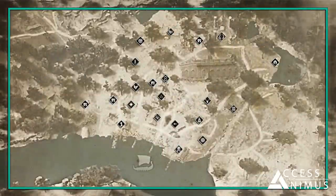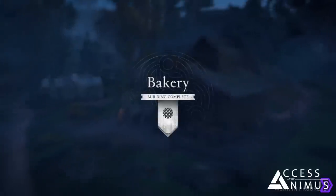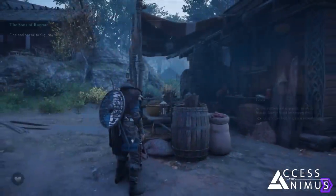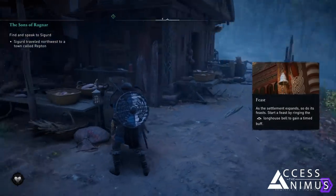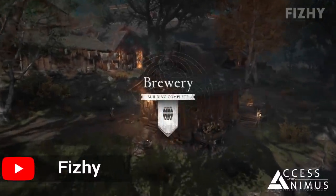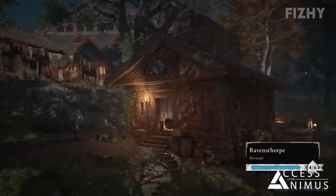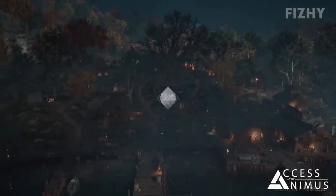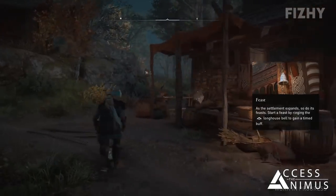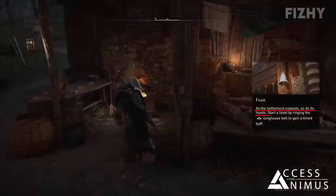The next buildings we're showing you are the bakery managed by Tarben the bread master, and the brewery managed by Tekla. In our walkthrough we decided to use the raw materials we gained in our raids to upgrade other buildings, but we can show you how the buildings look like after unlocking them thanks to videos released by Dantix and Fizzy, whose links you can find in the description. At the moment we don't know if it will be possible to interact with Tarben or Tekla, but it seems like unlocking these buildings will only help improving the settlement level and the so-called feast buff.